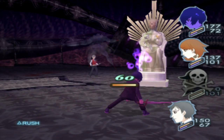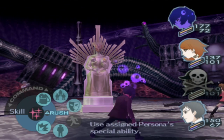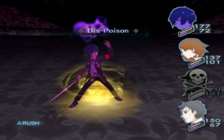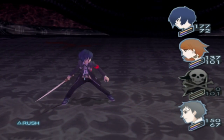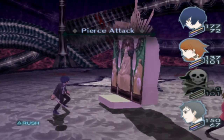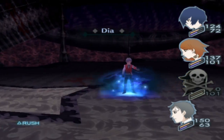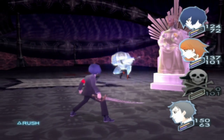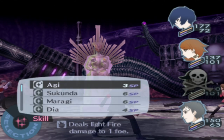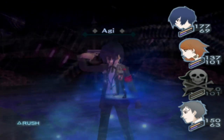Wow, you healed me for like 20 HP. Just cleanse off the poison. Yukari only did 10 damage — we really need to upgrade her bow. I'll do that later. I probably should switch Akihiko to offense, but then we might lose. So I'll just go for another Agidyne.